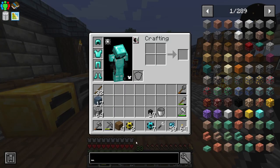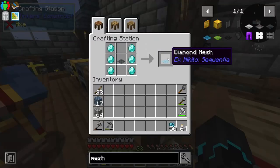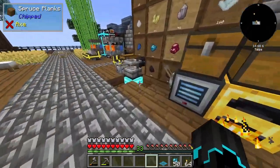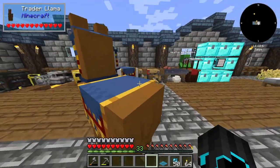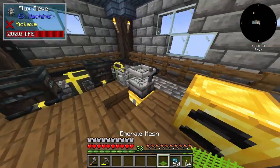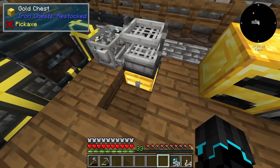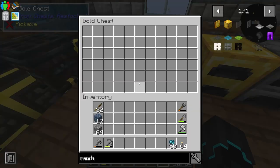Now we have crushed netherrack. All I need now is to basically get some meshes going and then we're good to go. A diamond mesh — actually hold on, I forgot we can upgrade it to emerald right off the bat. Not sure exactly what it does, but we can. Emerald mesh is now in and we should very, very soon begin to see stuff come into this chest.